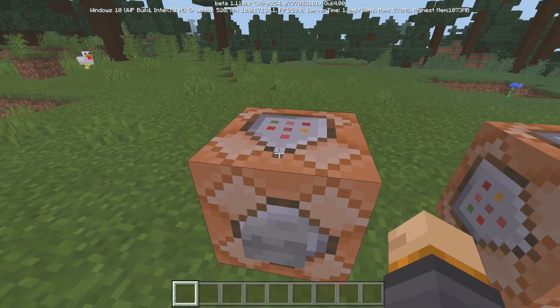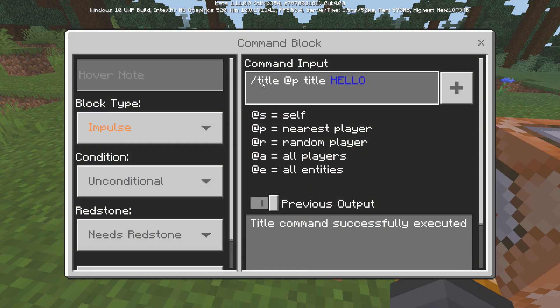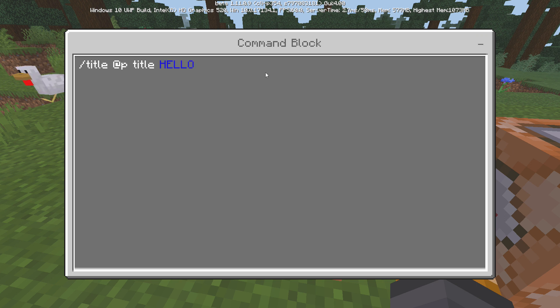So if I come right over here we have our command block, and the hello sign is being activated with this command. We have slash title @p title, and then we have a blue 'hello.' The way I made it blue is I have this symbol right there. You may know that you can get the symbol on the Xbox One, but you can't get it very easily on a Windows 10 or a mobile device.